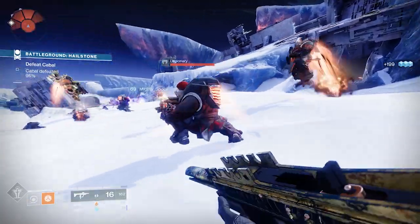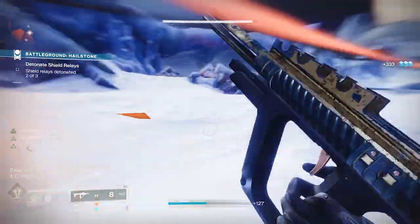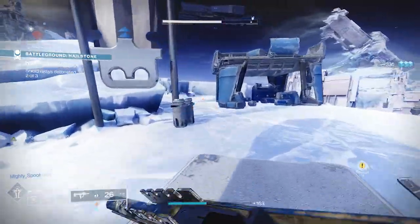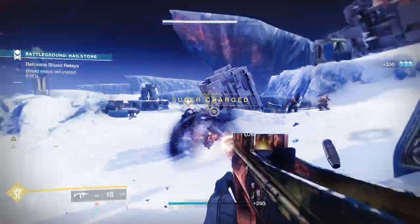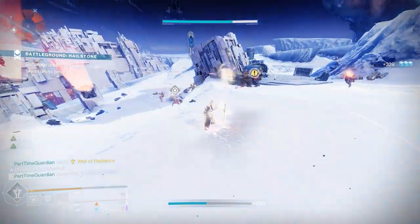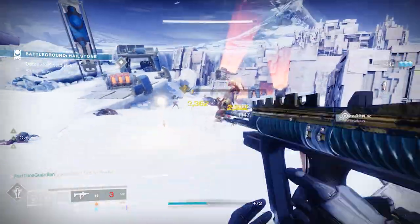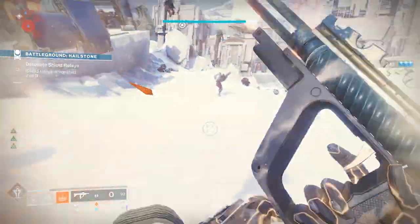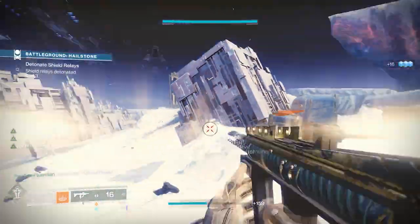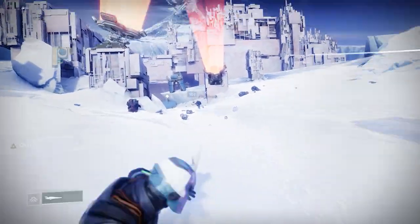You can tweak this further. If you really want to push endgame, you can have your other fireteam members run similar builds to generate similar elemental wells and get charges back quicker. Masterwork orbs that your team generates, or supers that drop orbs, make this a self-fulfilling loop where you can continuously cycle through this across your entire fireteam.